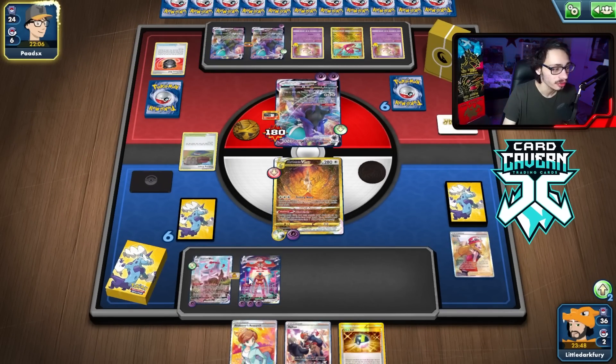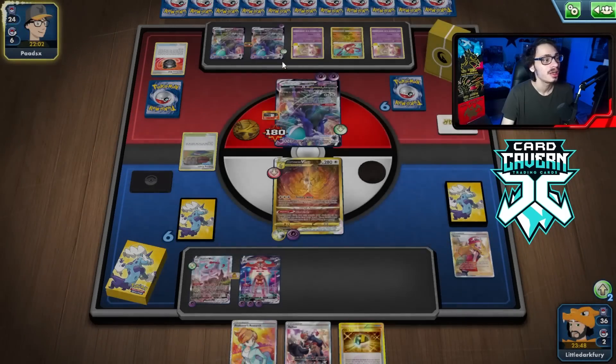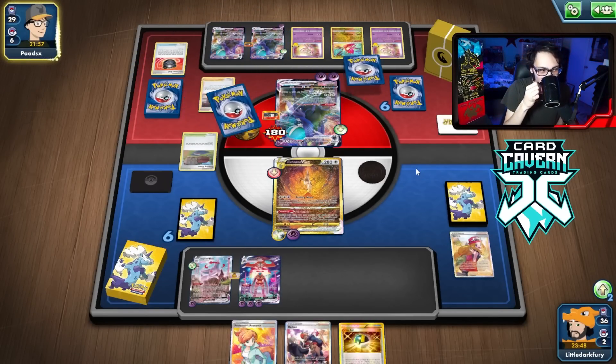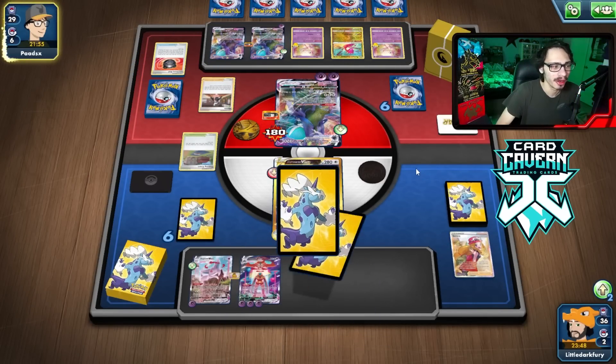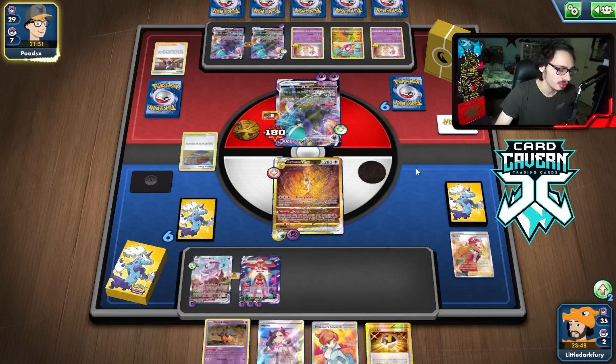Yeah, I should play Deoxys V-Star. Deoxys V-Star had been really good in this matchup too. Could have used its V-Star power against Shadow Rider, and even the main attack doing 60 to the Espeon's good. Okay, they're going to Marnie me anyways. We get punished and we don't get punished at the same time. Looking back, I didn't know if I wanted the Research. And there's Marnie — at least we got Marnie.